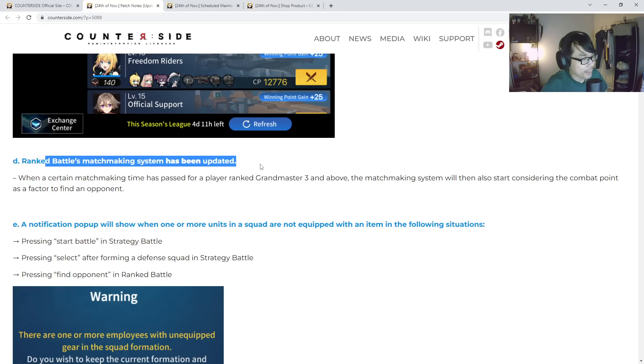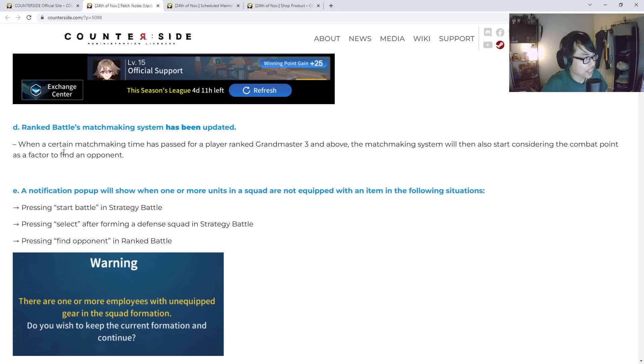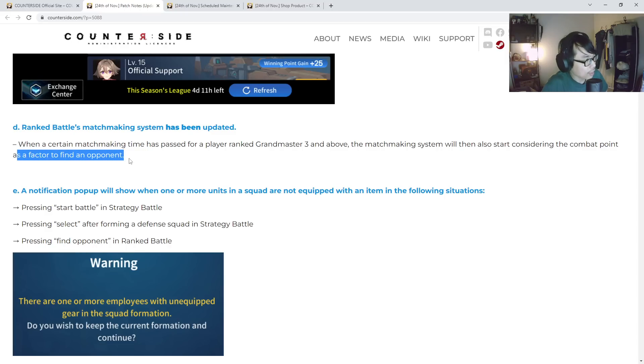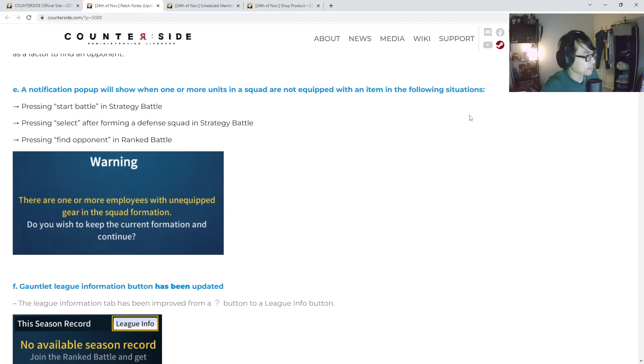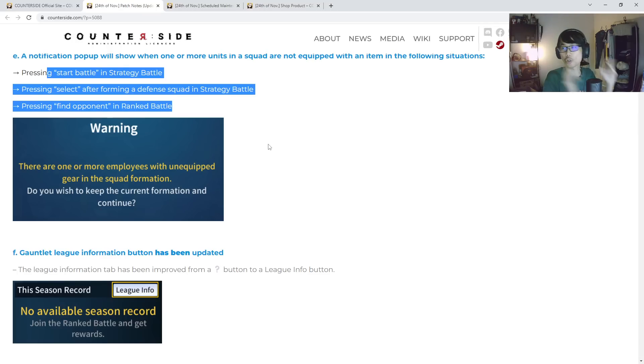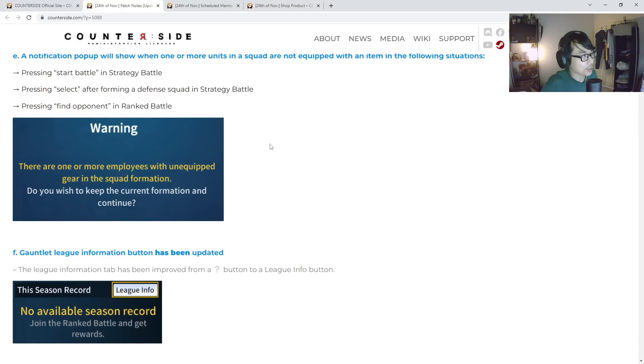Ranked battle matchmaking system has been updated. When a certain matchmaking time has passed for a player at rank Grandmaster 3 and above, the matchmaking system will also start considering combat points — the power level — as a factor to find an opponent. Also, a notification pop-up will now show when one or more units are not equipped with an item. This is so good — since you always swap gears around, sometimes you forget to swap them back, so this is a really cool reminder.